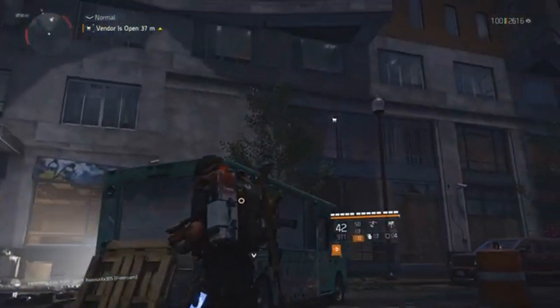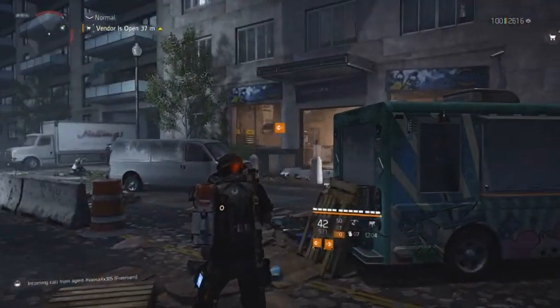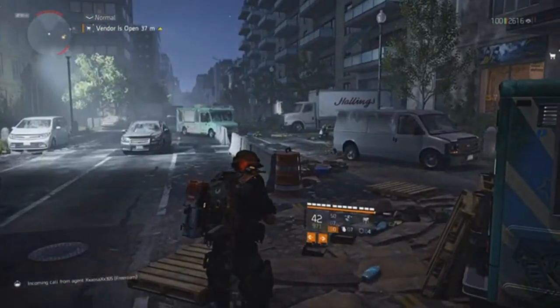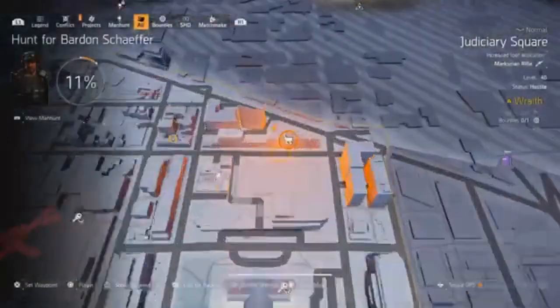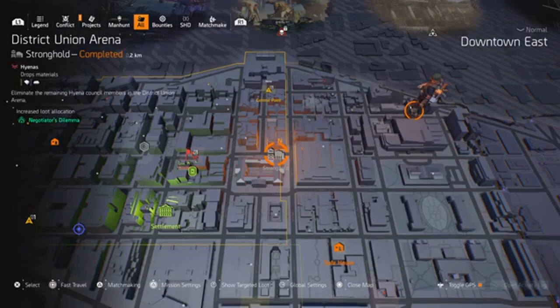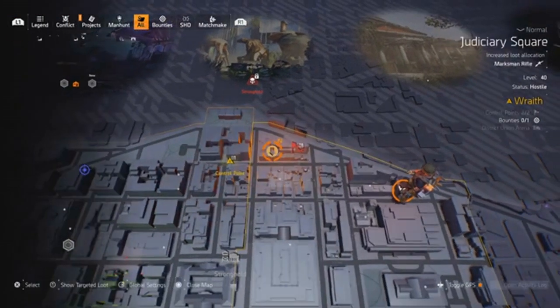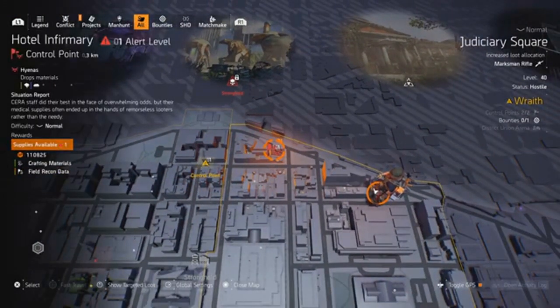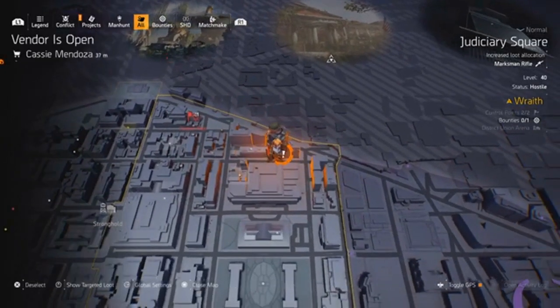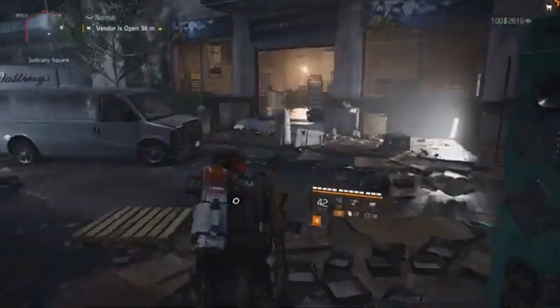Cassie's up there in the building outside the American food store. You've got this ice cream truck and the other ice cream truck nearby. She's northeast of District Union Arena — you can see her on the map — or you can jump to the Hotel Infirmary control point and she's southeast of that just a little bit.